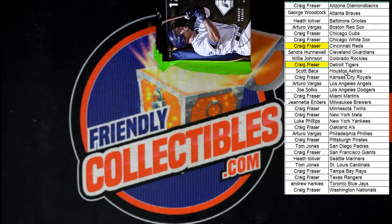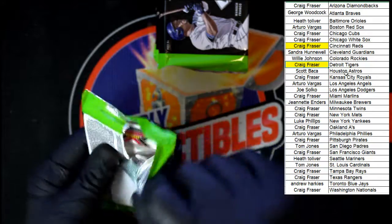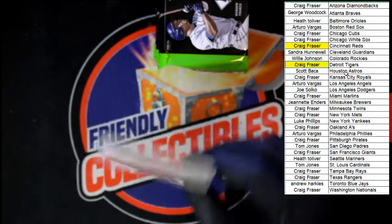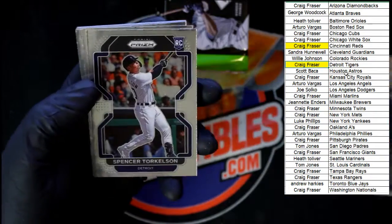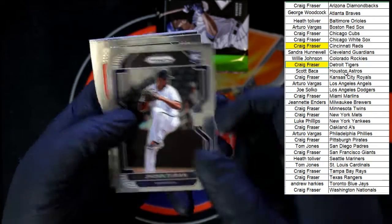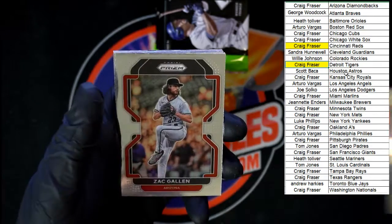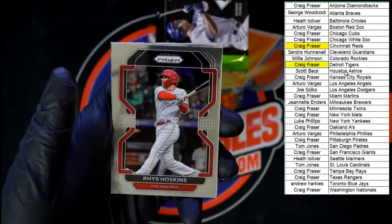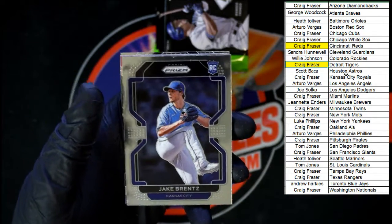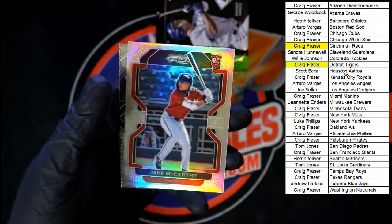Let me move that stack aside so I don't knock those over — keep them neat, keep them nice. Next pack, here we go. Rivero, Kansas City. Torkelson for Detroit. Robbie Ray for Seattle. Duran going to Minnesota. Sebold for Boston. Manuel Rodriguez for Chicago. Zach Gallin going to Arizona. Rice. Hoskins, Philadelphia. Jack Brentz, Kansas City rookie. Here's your Joey Votto fearless. Jake McCarthy prism going to Arizona.